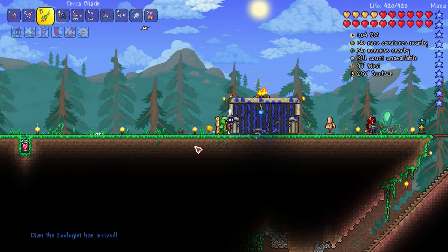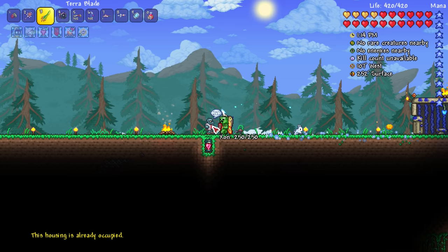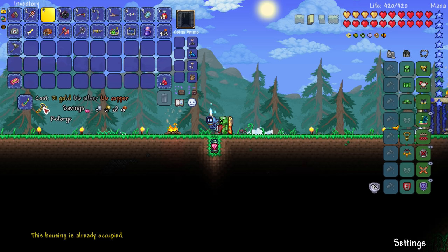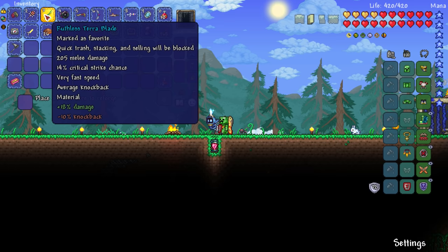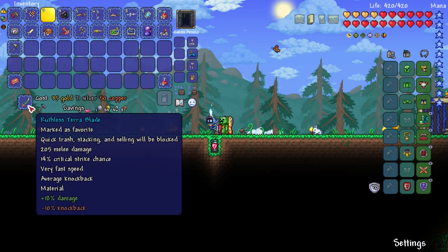Where does the goblin tinkerer go — is he even here? There he is right there behind it. Let's see if we could reforge the terra blade — 31 gold. We just reforged something for like 50 gold right, so sure, let's do it. We've got two platinum, 59 gold. Damaged — way too sluggish. Let's try again. 18% damage but negative 10% knockback — 205 melee damage.